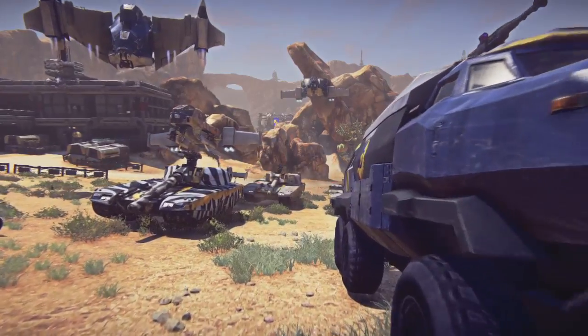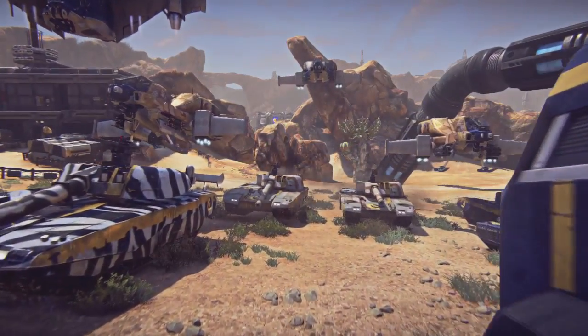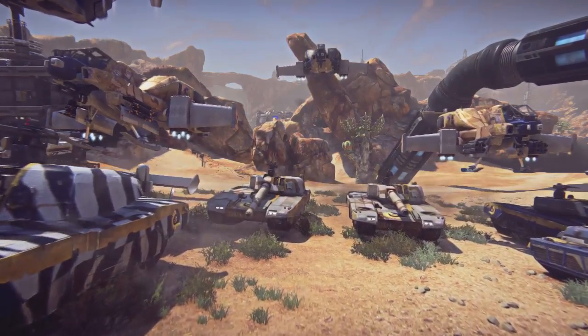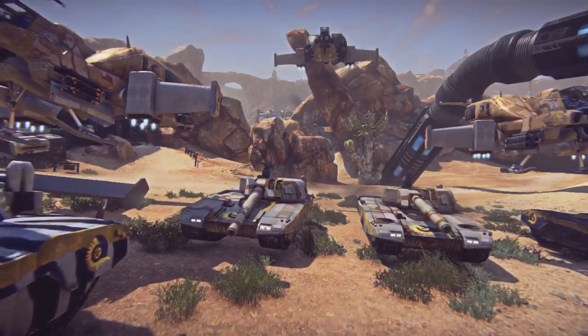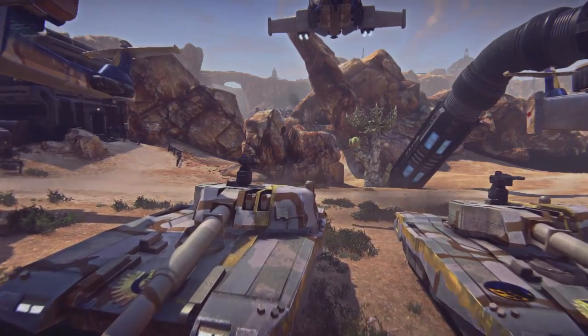Here's a quick run-through of some of our vehicle customizations. Again, it's all about versatility — you can go something silly, get attachments for your vehicle, different skins, or go something more hardcore that allows you to blend into the environment, like the desert camos you see on those two Vanguards.